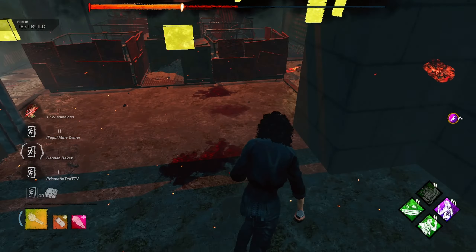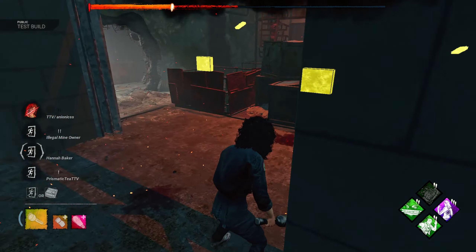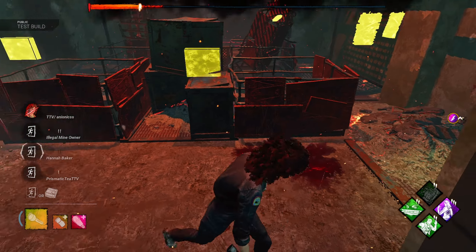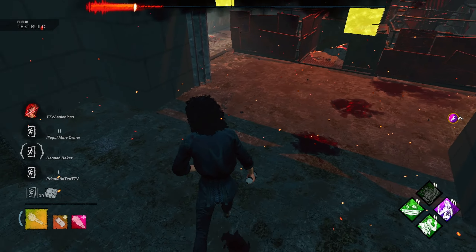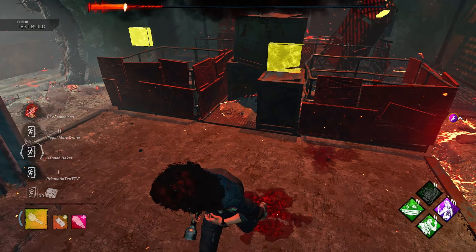We've got some nice value at the start of the game. You kind of have to use it on pallets they're forced to break — otherwise it's not great. If it's on a god pallet it's fine, but if it's on one that's loopable, I feel like not many killers will want to break it. Maybe Hope and Made For This might force them.